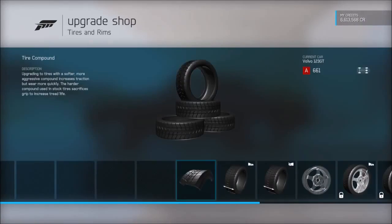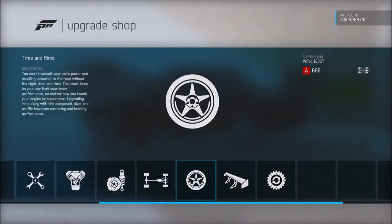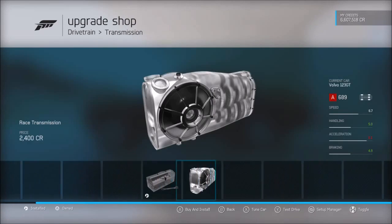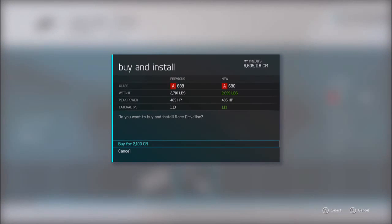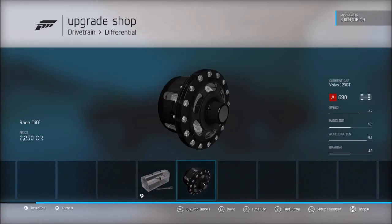For tires, full grip — very grippy — and fully upgrade the tire width. For the drivetrain, we'll give it a new clutch. I used to think the clutch upgrade was only for manual clutch drivers, but you can add it even if you just drive manual without clutch. We'll also get a differential and I'll give this thing a tune as well, because I think you guys prefer tunes.